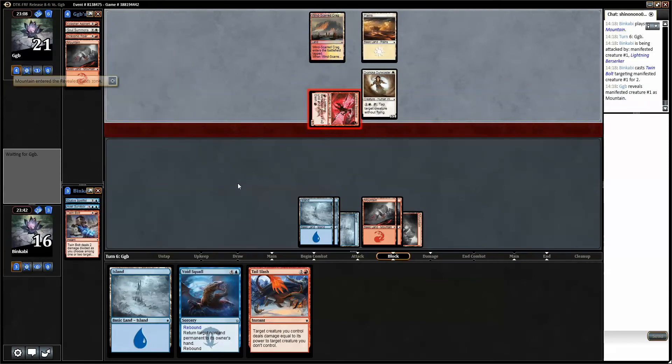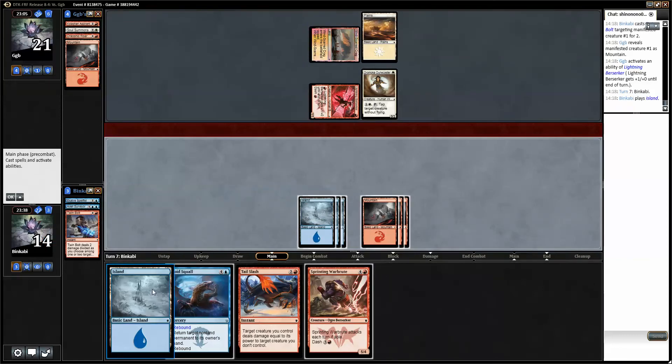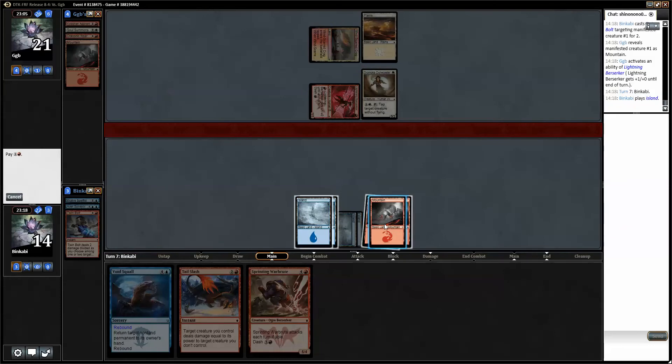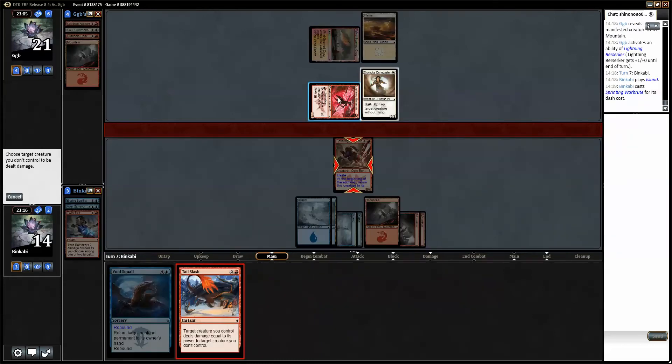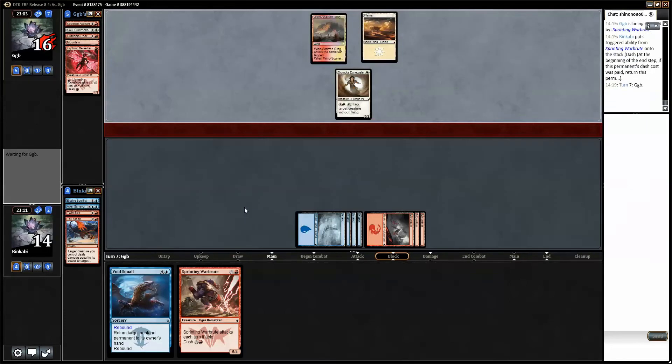He could have had that protection spell. I have 7 mana, so I'm gonna dash this out and play Tail Slash. It might seem bad, but he's not doing anything and I'm getting a bunch of damage in. Now we can choose to keep the mana up to tap it, or to play something — either way I'm happy.